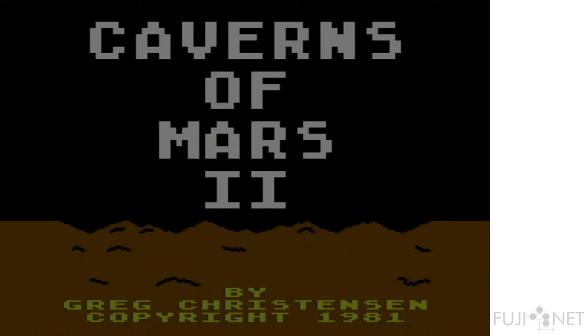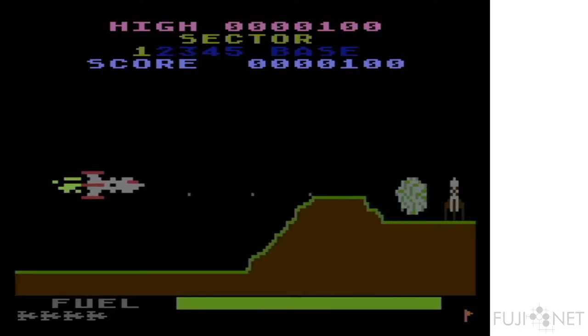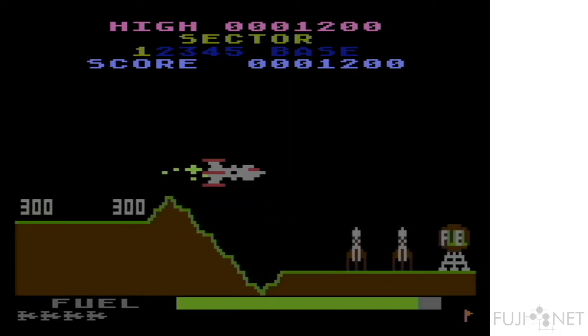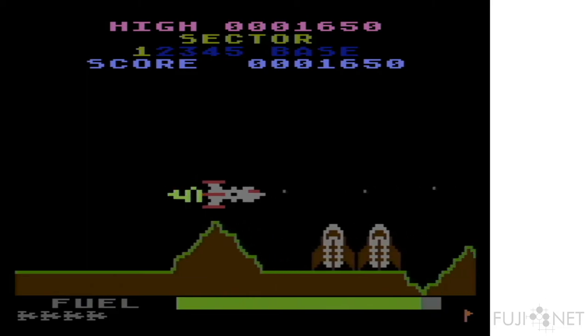Unlike Caverns of Mars — where that game took the Scramble gameplay mechanic and flipped it on its side, inverting it downward into a cavern — this game plays very much like a straightforward clone of Scramble, as you'll see here. Overall, very nice. Smooth scrolling. The enemies move along quite nicely.